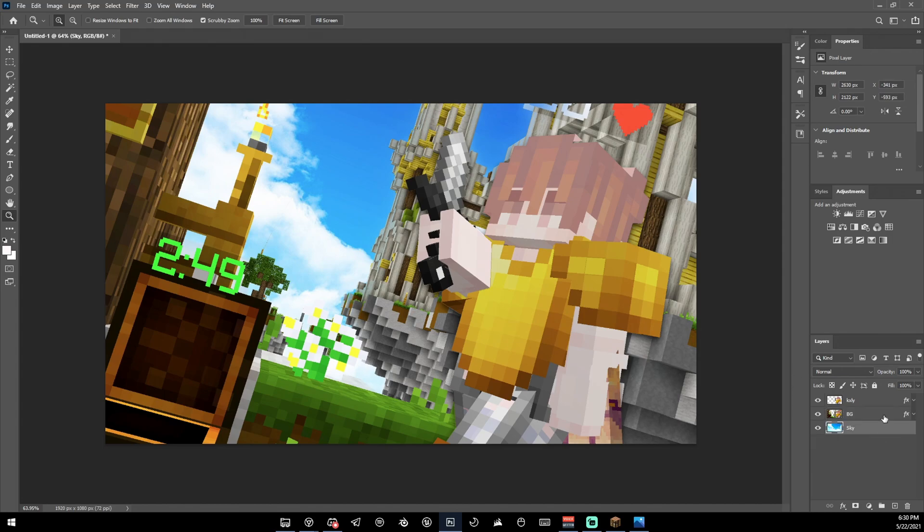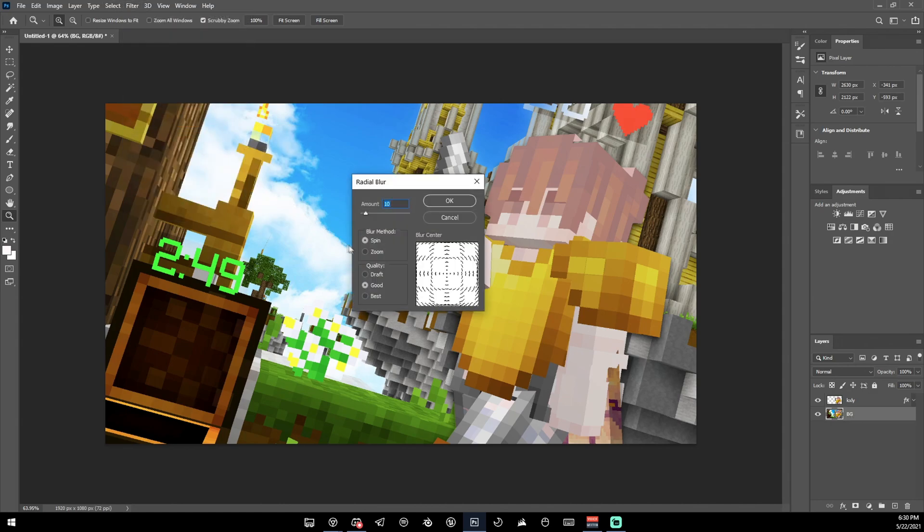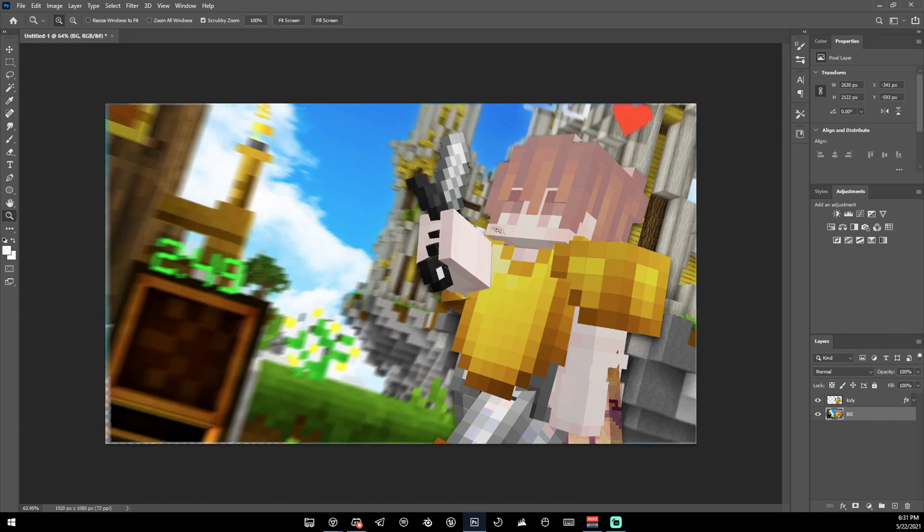Next up is that popular motion blur effect you see in every single thumbnail. Merge the sky and background layer, then go to Filter > Blur > Radial Blur, set it to Zoom. Because my character is on the side of the thumbnail, I'll move the center point to that side. Set the amount between 5 and 10 — I recommend 5 because 10 can look like a bit much. Press OK.